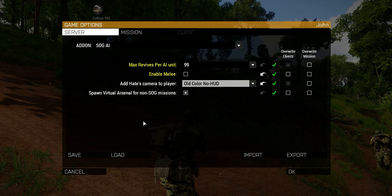Also, for non-SOG missions like the Apex Protocol, you may want to choose different exotic weapons for the player. So I've added a virtual arsenal — I'll spawn a virtual arsenal next to the player at the beginning of the mission.